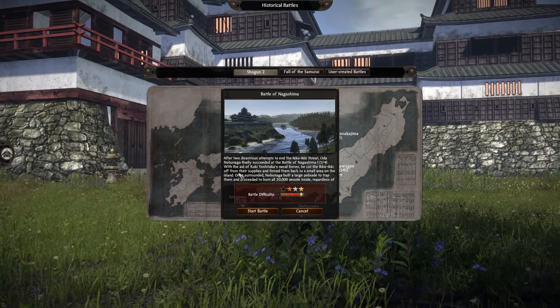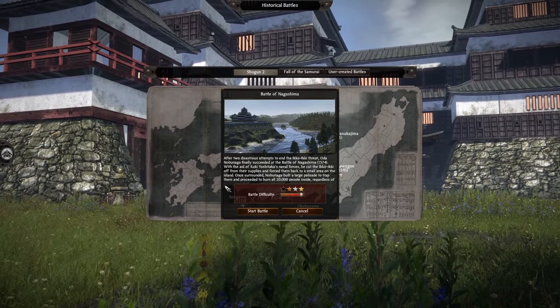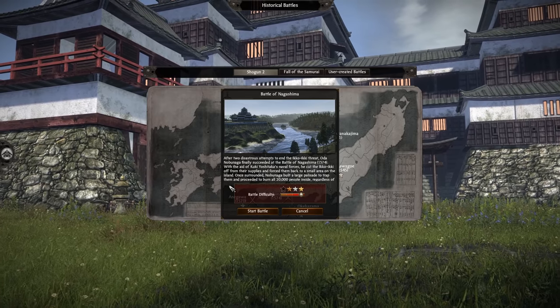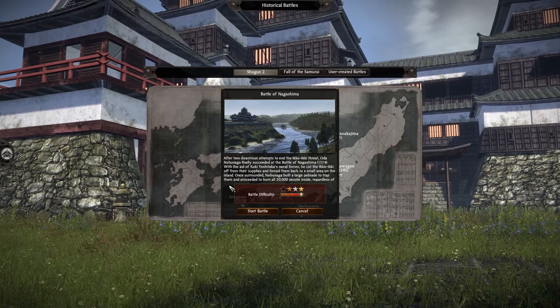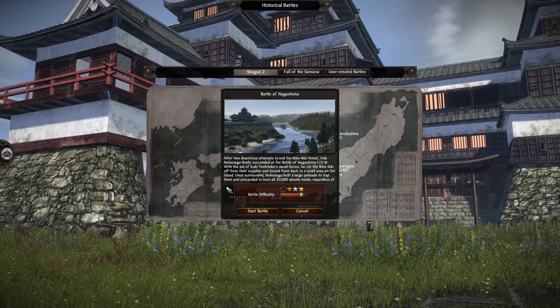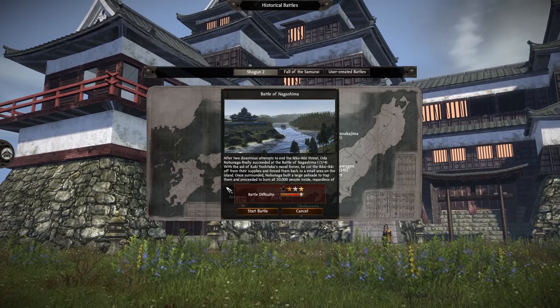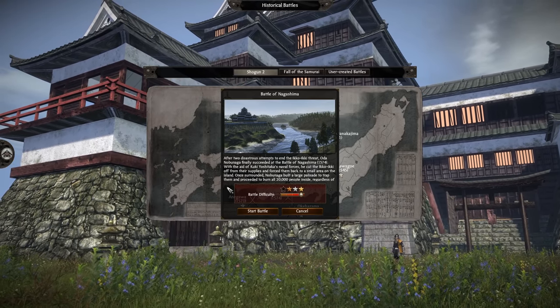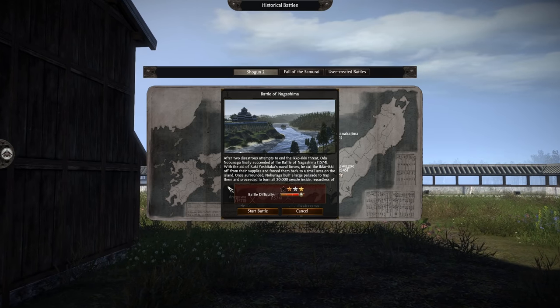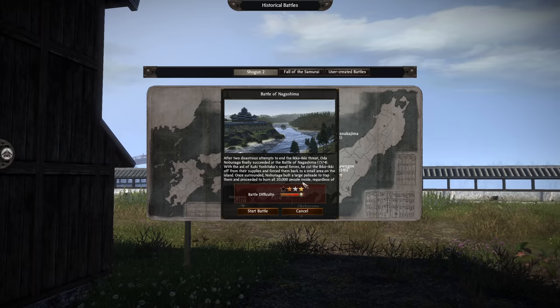For now though, Nagashima - the Battle of Nagashima - where we're gonna have some texts missing again, unfortunately. After two disastrous attempts to end the Iko-Iki threat, Oda Nobunaga finally succeeded at the Battle of Nagashima in 1574. With the aid of Kuki Yoshitaka's naval forces, he cut the Iko-Iki off from their supplies and forced them back to a small area on the island. Once surrounded, Nobunaga built a large palisade to trap them and proceeded to burn all 20,000 people inside.